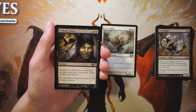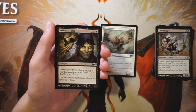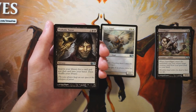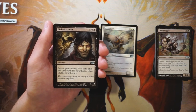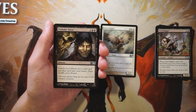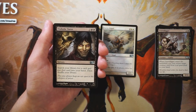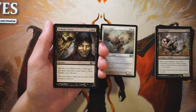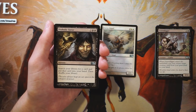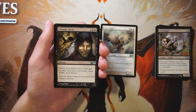Diabolic Tutor is a sorcery for two and two black — search your library for a card, put it in your hand, then shuffle. We've talked about this card recently. I don't really like tutors in draft generally, though I've played a lot of cube draft where there are very powerful things to tutor for. In normal limited it's very rare you can tutor for something and immediately win the game. It's a four-mana tutor — you can pull any card, which is fantastic — but I tend to shy away from it. I'd prefer to have a powerful creature at four or five rather than a Diabolic Tutor to go get that creature while losing a card slot.